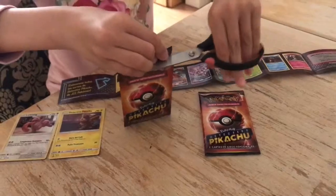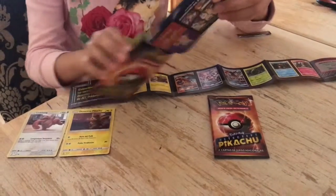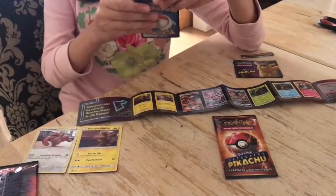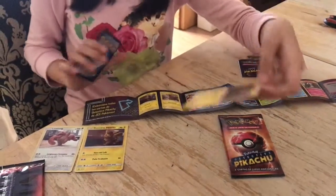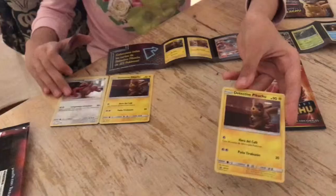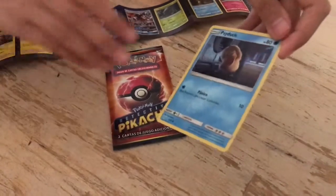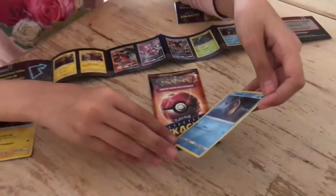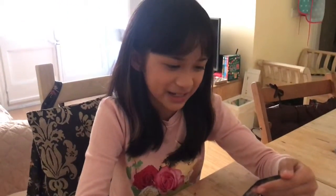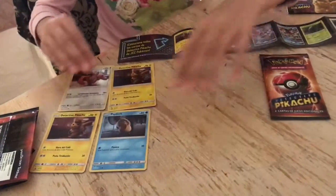Let's go on to the next pack. Another one of those brochure thingies. And I've got another Detective Pikachu card — I hope I can find someone to trade with me for that. And a Psyduck card, water type. I think the move here is Panic, but I'm not actually sure because that's Spanish — I don't know a lot of Spanish.